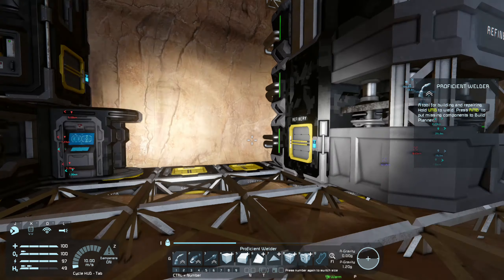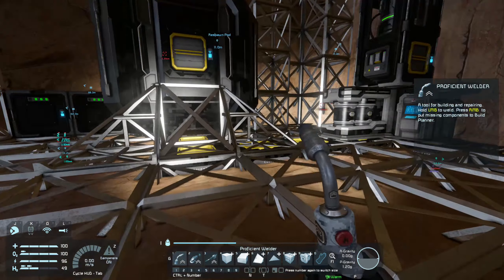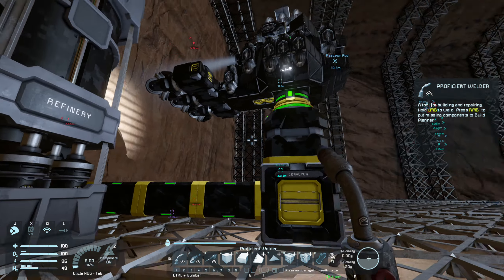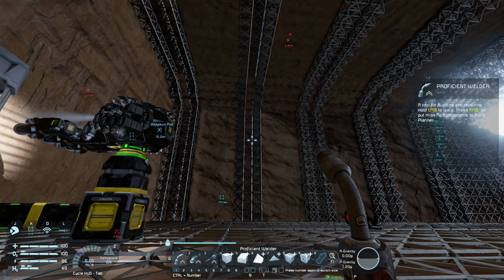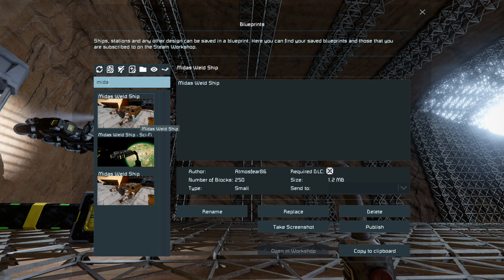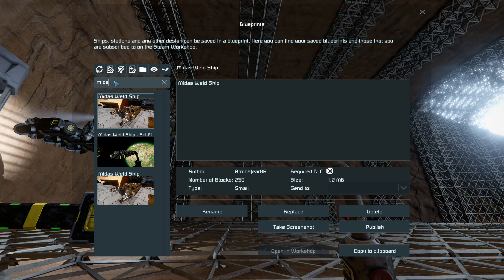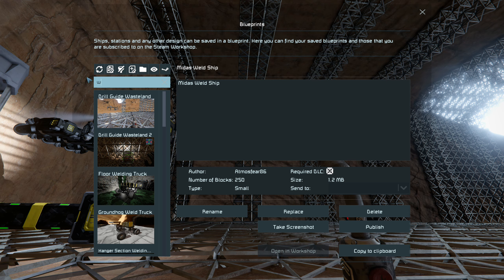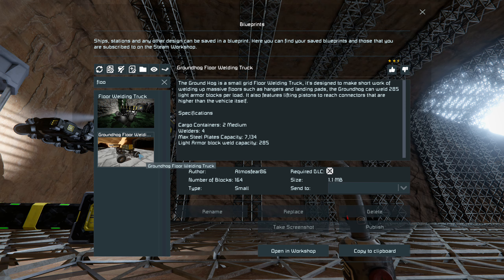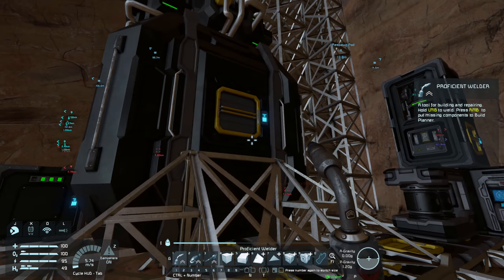While all this stuff is refining, I think what I'm going to do is build the welding ship. The welding ship I'm going to build is the Midas — obviously the workshop version. I'm also going to build the floor welding truck which I call the Groundhog. So let's go ahead and start building those.